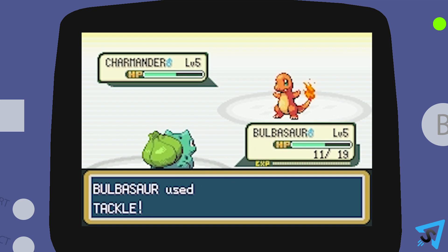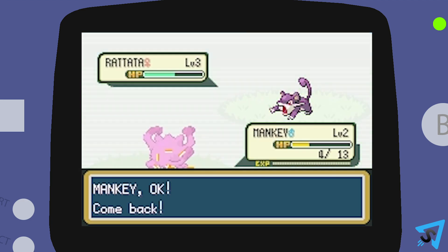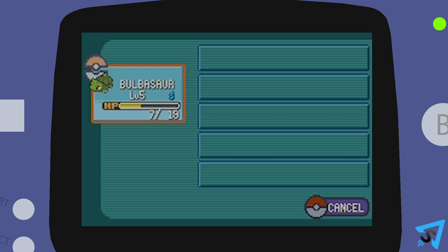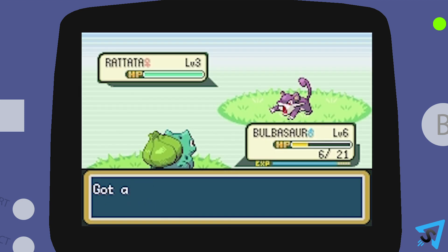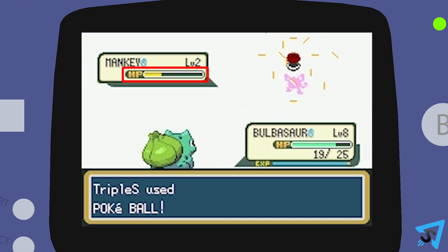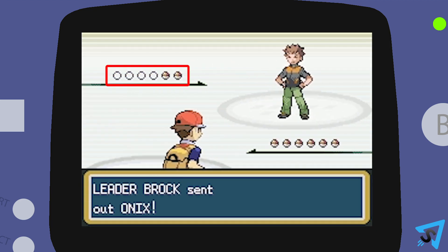Each turn, your Pokemon may use one of its four possible moves, or you can swap out to another Pokemon, use an item, or you can run away. In a wild battle, in order to capture new Pokemon, you will typically need to weaken your opponent and then throw a Pokeball. In a trainer battle, the goal is to knock out all of your opponent's Pokemon before they knock yours out.